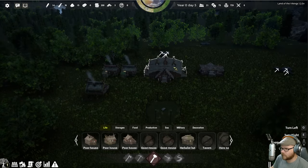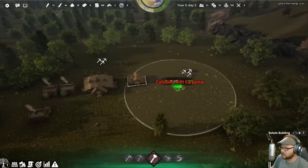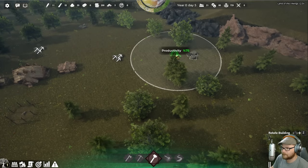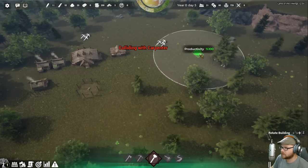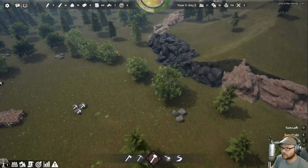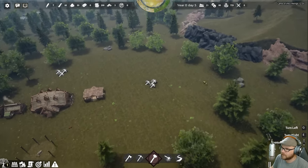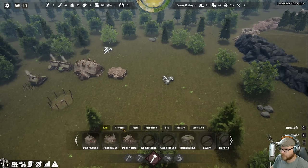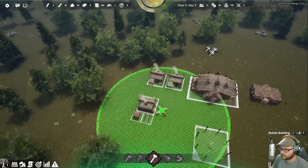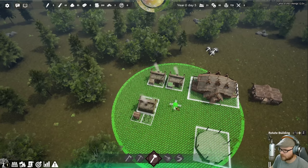When that gets done, I think we're going to work on getting a gatherer so they can go do some gathering things. There's a productivity meter to keep an eye on. I'll tuck the carpenter back over here. I'll probably have my town closer to the water a bit, but we will gather that way. And we will put down a well — people like wells.